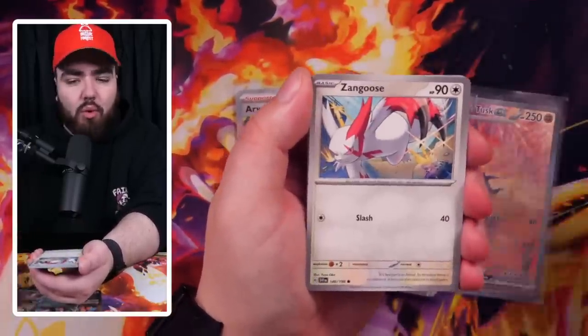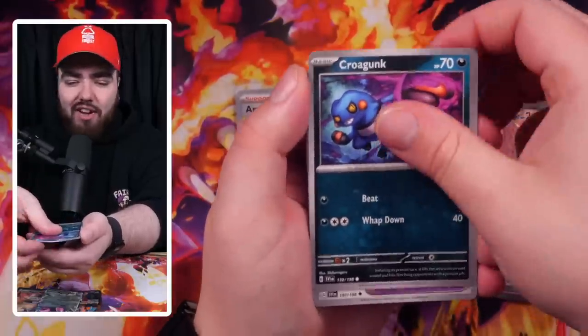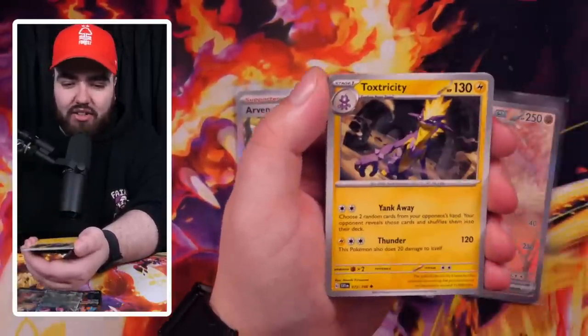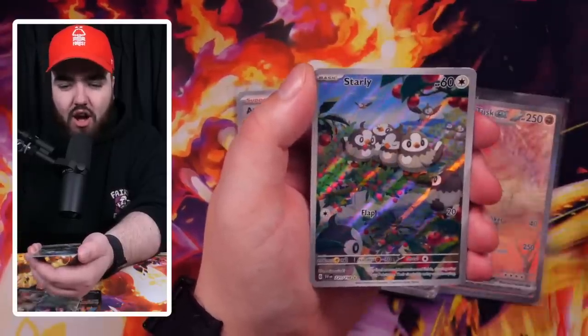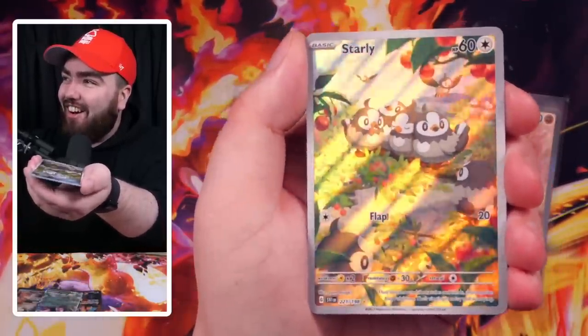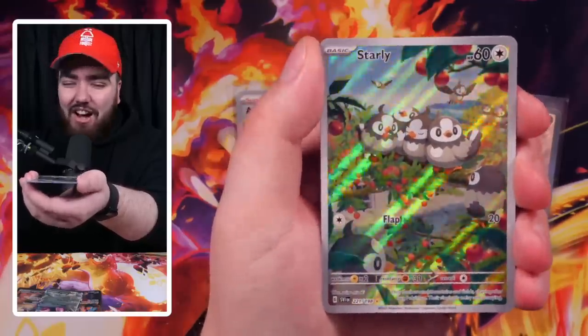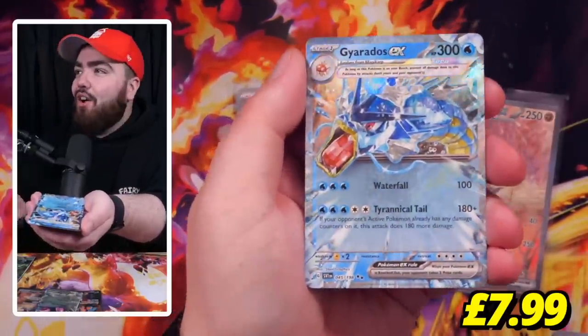Next pack: Slowpoke, Watcherle, Zangoose — great Pokemon and great artwork, Ruby and Sapphire vibes, Gen 3 vibes. We've got Toxtricity, Crocolore, a Primate Reverse Holo. No way — look at the shine on that card! And then, a Gyarados EX. What is going on? Gyarados EX in our fourth pack — look at the color, the shine, the sparkle on the border. This new era is unreal, man.